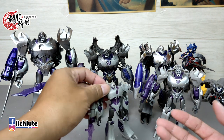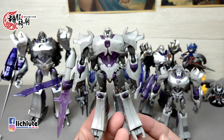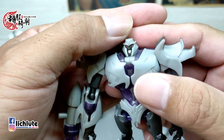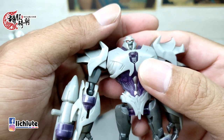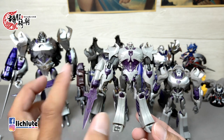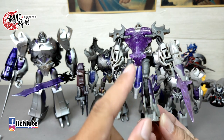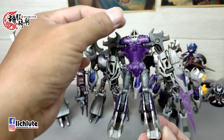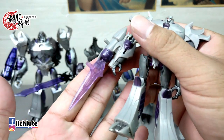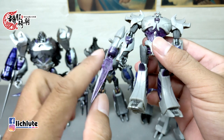第二季推出了Commander Class的Megatron，头雕可以说做到最好看的部分——眉毛有做出来、红色的眼睛、白色的牙齿，头雕做得很漂亮。但由于是Commander Class，球关节暴露、背后大量紫色透明件和空洞偷胶都是无法回避的缺点，连头也不能转动。